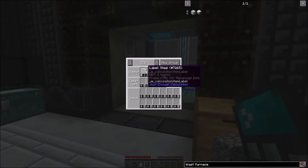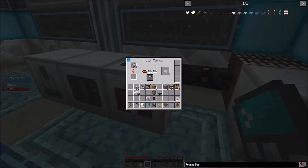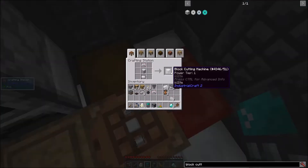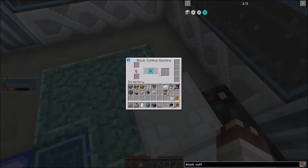I'm going to make a new label: steel. Here's the label setup — blast furnace, solid fuel firebox, compressor, hopper, transfer node, and transfer pipe. This is taking forever, but I have a solution. Behold the block cutting machine with a diamond blade — it cuts blocks into plates. Look at that speed: 9 iron plates in a ninth of the time.